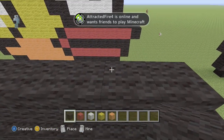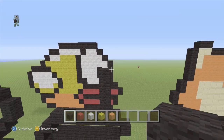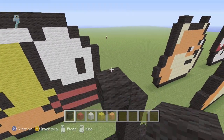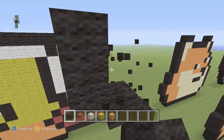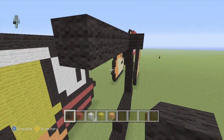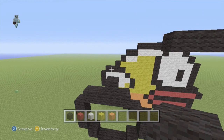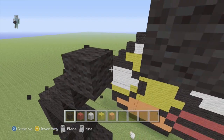Once you've done this, go up like that — about four blocks — then go diagonal twice. Then let's start on the wing. This is what you should have so far. If not, you've messed something up. Do two diagonals and two like that.